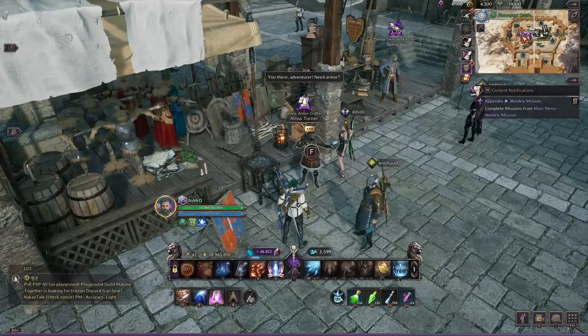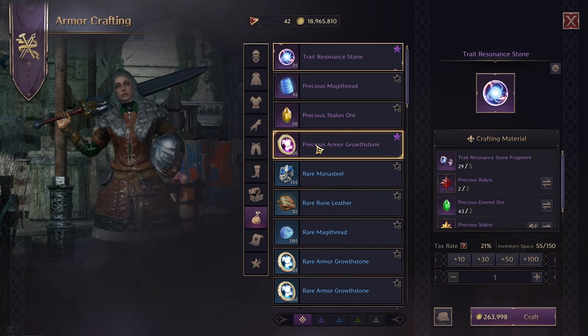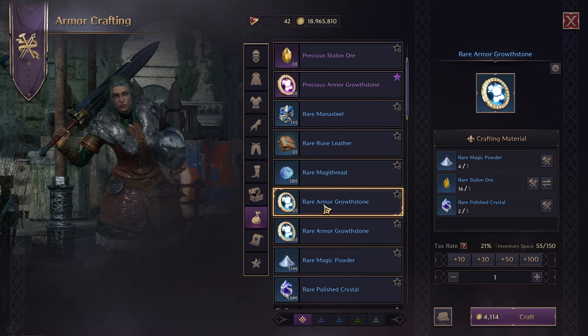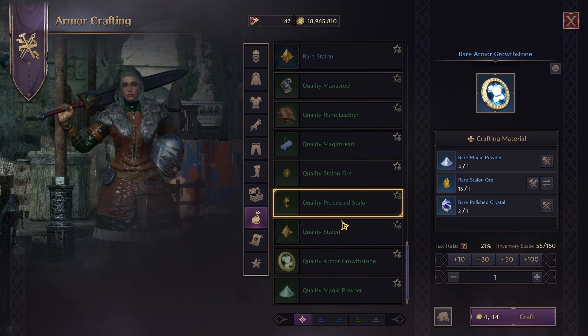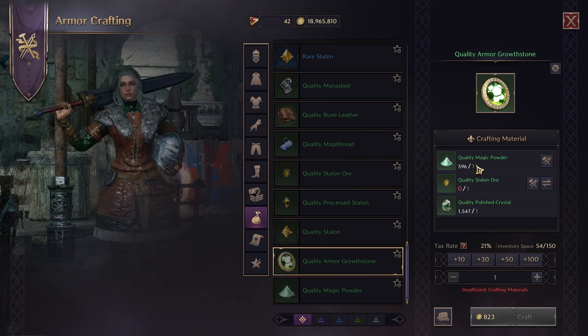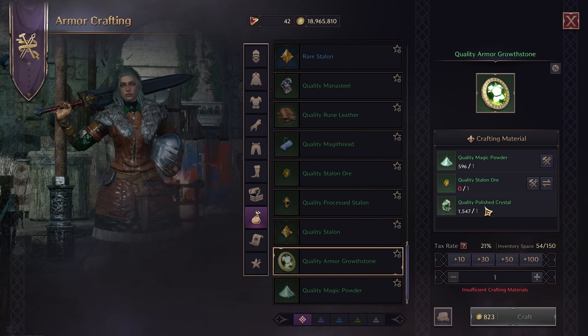You'll be getting growth stones throughout the game doing the main story quest and going into the solo dungeon Tidal's Tower — you get loads of them there. You get green ones, then further in you get blue ones, and then purple ones. You can also craft these, which I'll show you as well.